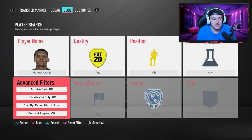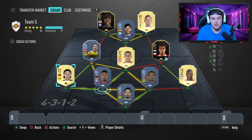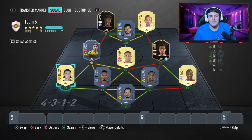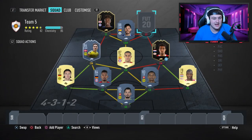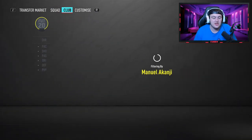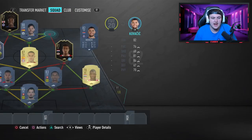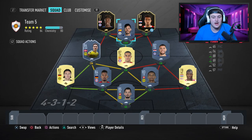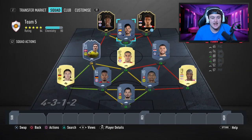After bringing in Akanji, swap him and Boateng to ensure full chemistry is locked in. I understand why you've kept David Silva because of chemistry links off Thiago — I think David Silva would actually be a fantastic CAM this year. That leads me to Harry Kane: unless he's untradeable, I'd move away from Kane and go with Kovacic. Then in-game you just move Kovacic to center mid, shift David Silva to CAM — everyone gets full chemistry and you've got Martial up top.